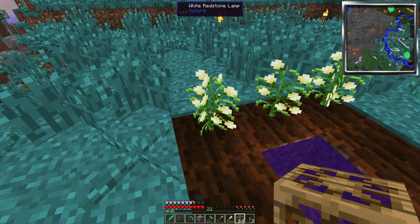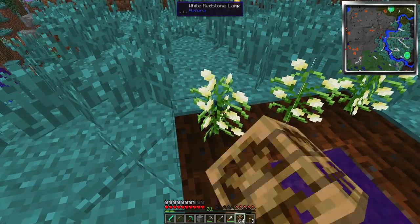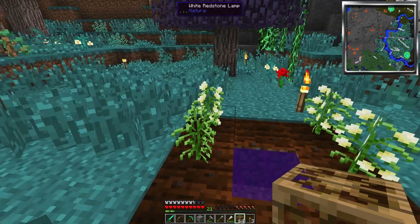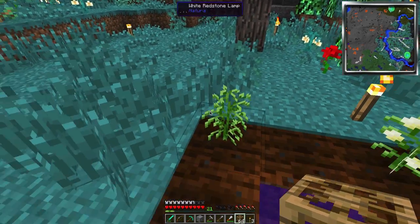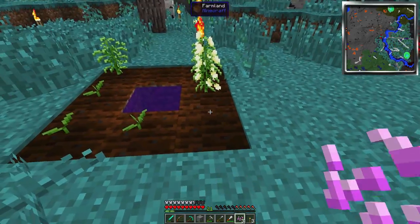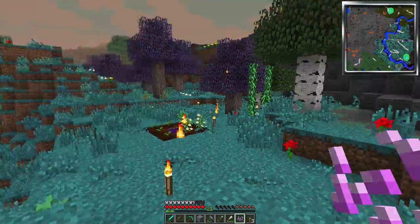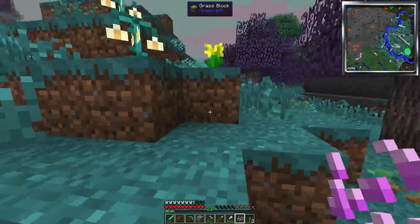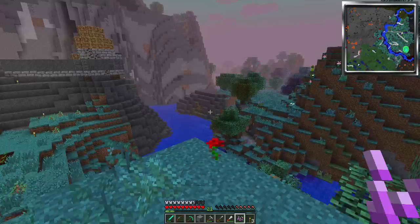This is so weird - the cotton plants turn into white redstone lamp plants. When you punch them you get the cotton off them. I punch this one and I have four cotton, and then if you bust them up you get two seeds for every one. It's a pretty easy way to quickly increase your supply. There's a ton of plants like this in the Natura mod - a lot of cool stuff added.